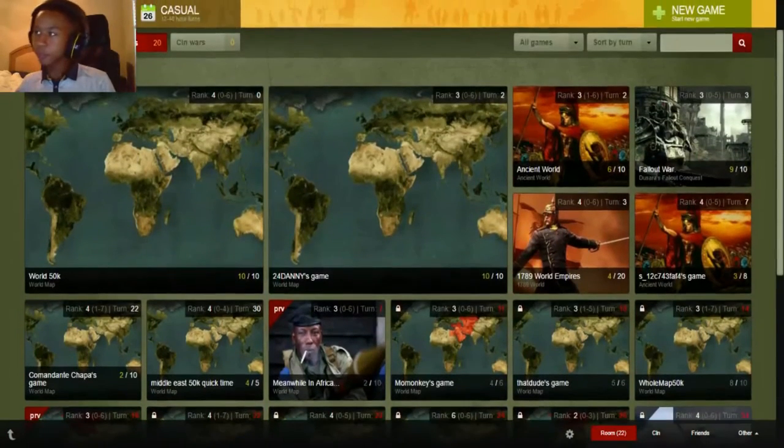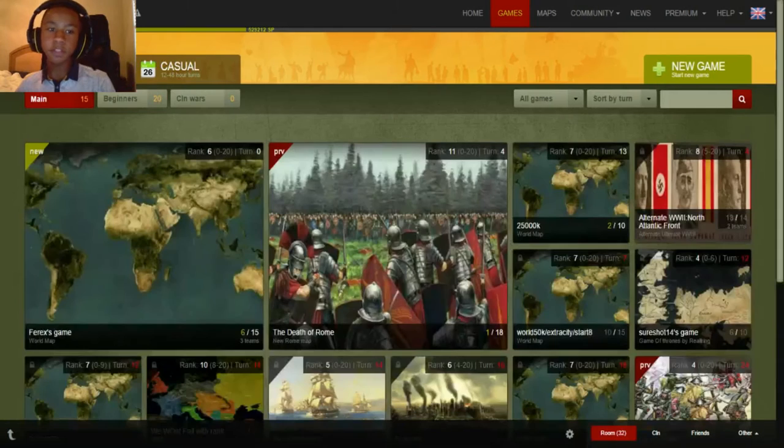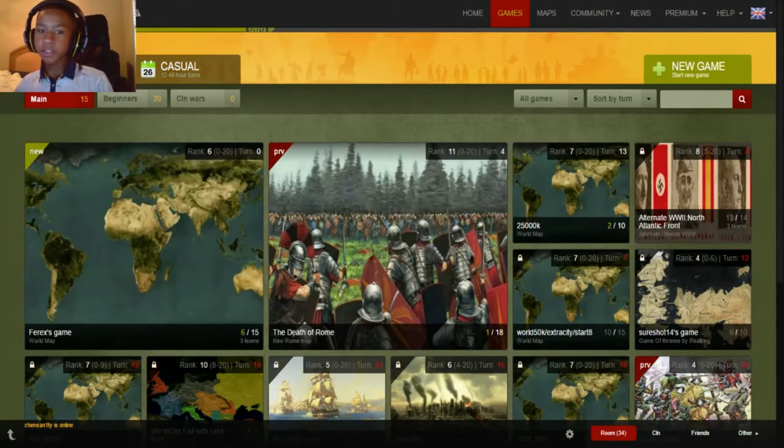As you can see, the Beginner Lobby has even more maps because you do get a free, limited premium time. At War is free to play, but there are ways to pay for it. If you pay, you do get some extra access, though it's not too big of a deal.